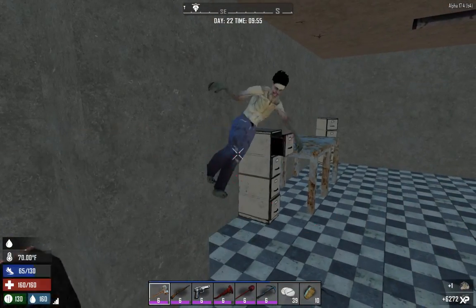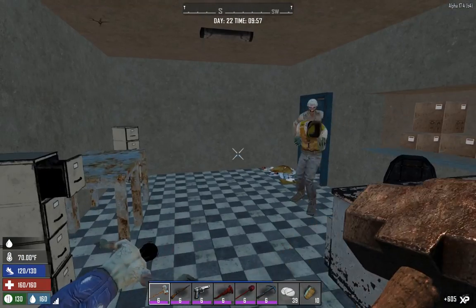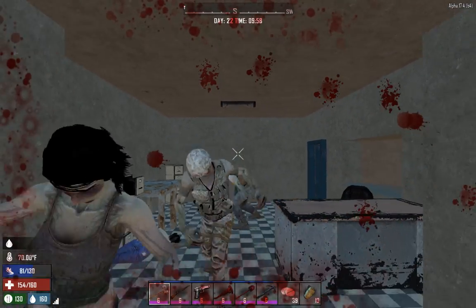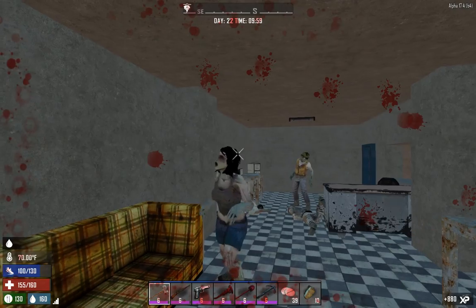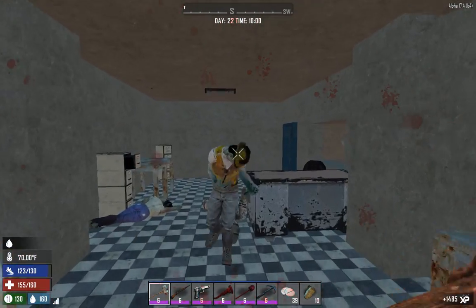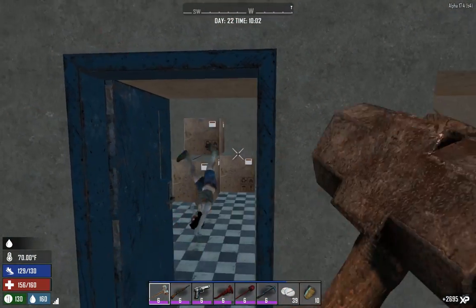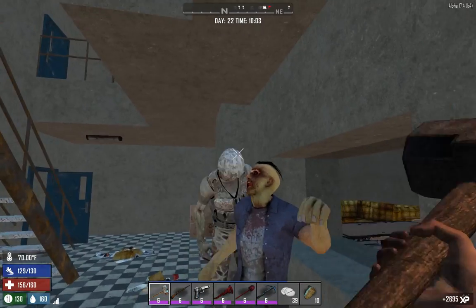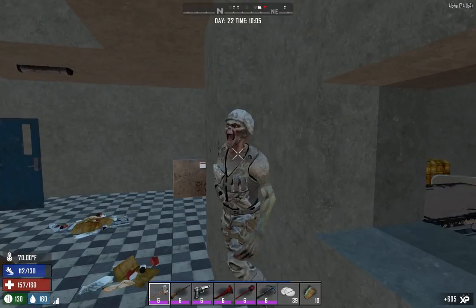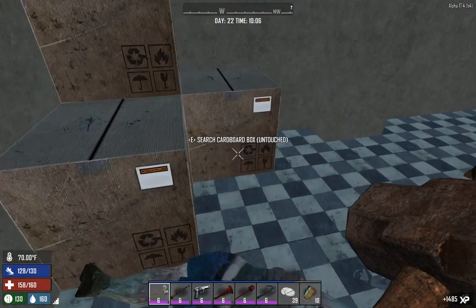I thought it was going to be a crawler — I don't know why. Good old Red Mesa. I really should check my corners — she was probably standing right in there. So I had a little discussion with someone the other day about what is the fastest way to level up in Seven Days to Die.